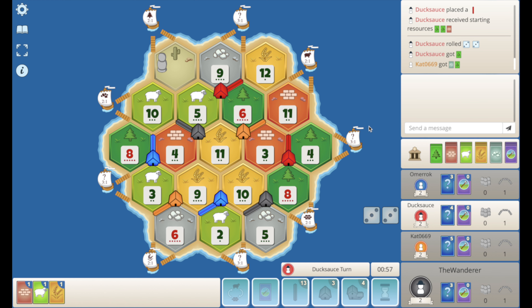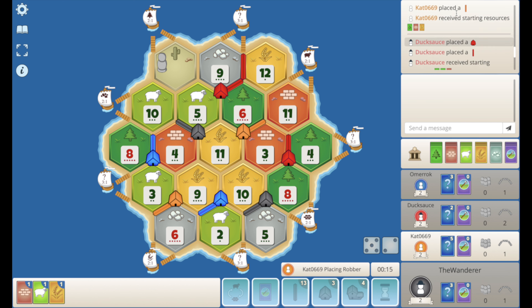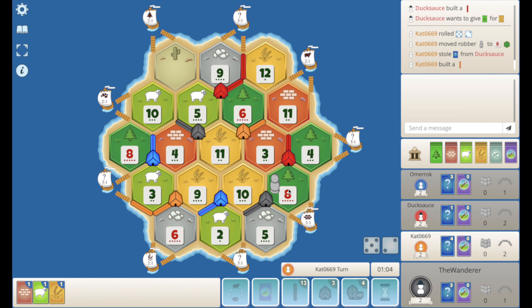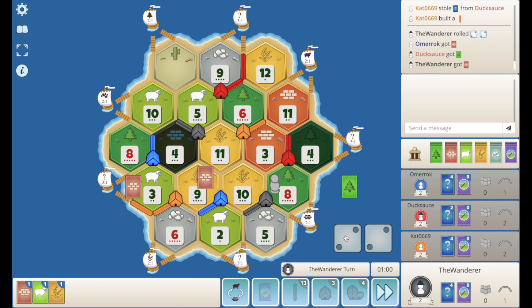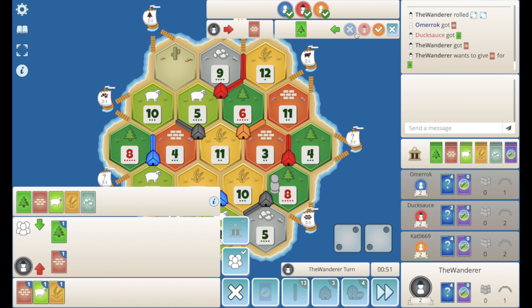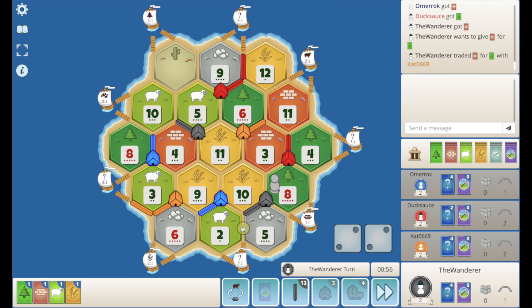As the 6 rolls to start, red drops a road up to the 3-4-1 port. Orange rolls a 7, hits the 8, steals from red, and drops a road to the 3-1. We roll a 4 — do we see if we can get a brick for wood? Orange takes. I think we take it. Just while our wood is blocked it gives us the road. I want to defend this spot because the 3-4-1 port is very important. We'll just drop the road and pass.